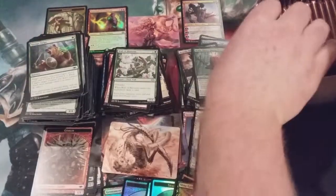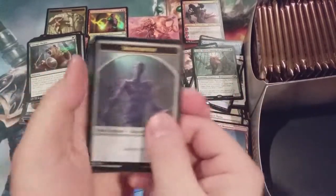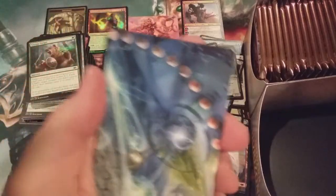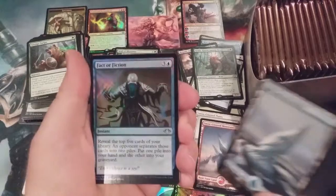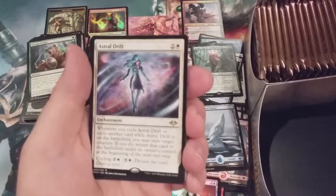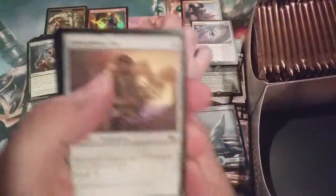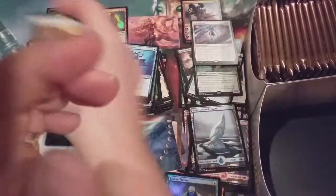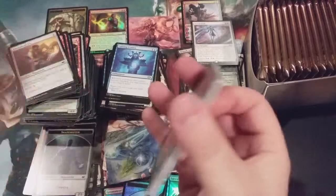We're moving towards epic level here, folks — and that's just with the rares. We got Wrenn and Six, we got a foil Seasoned Pyromancer. This is just a stellar box. Echo of Eons — I believe this card is Echo of Eons. Yes — Echo of Eons! Snow-covered island, foil Fact or Fiction, awesome, and Astral Drift. Cunning Evasion, Baru Mouré, and the Decoy. Still just the one mythic — average of generally four.